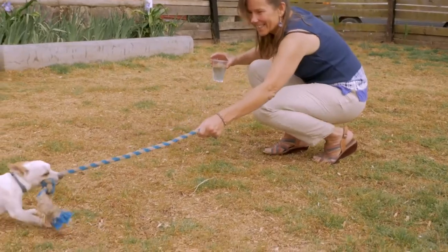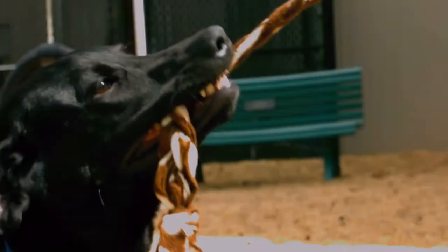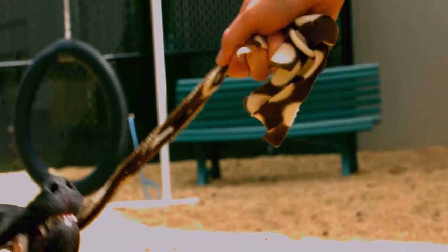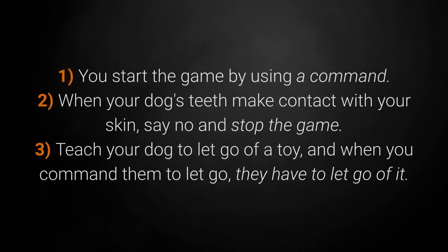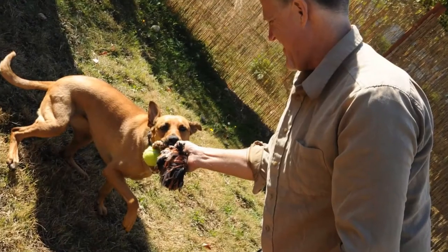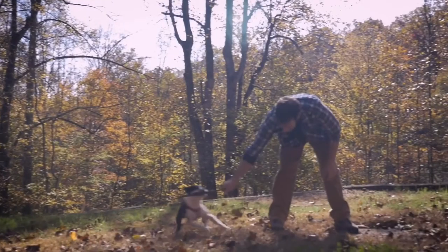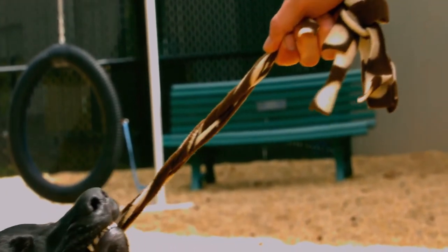And now for the top 3 best dog games. Game for Dog #3: Tug of War. Tug of War is very entertaining for dogs, and your dog can play either with you or with another dog. Ropes and Tug of War toys are usually affordable and available in pet stores. You can also make your own toy by using an old shirt — just make it into a rope-shaped toy the dogs won't tear up easily. Rules: first, start the game with a command; second, if your dog's teeth make contact with your skin, say no and stop the game; third, teach your dog to let go of the toy when commanded. If you let your dog win now and then, you'll further intrigue them and show them you're enjoying yourself in their company. Tug of War is a solid and highly entertaining game.